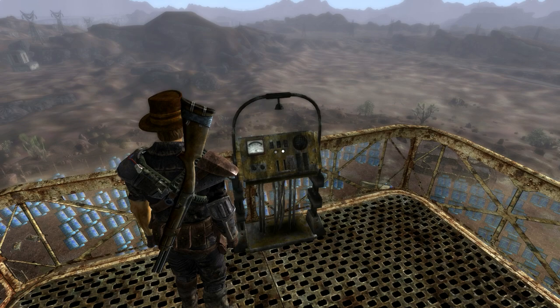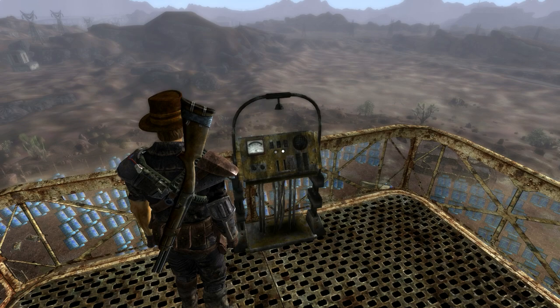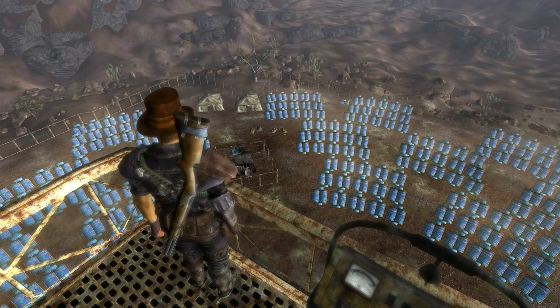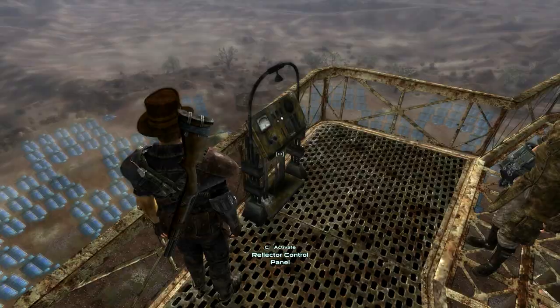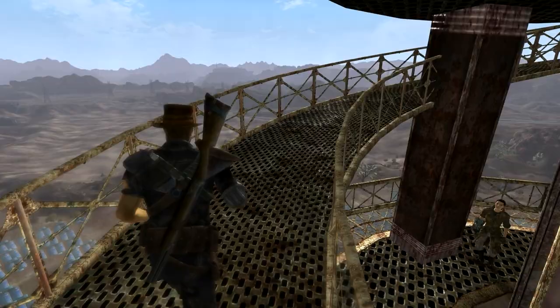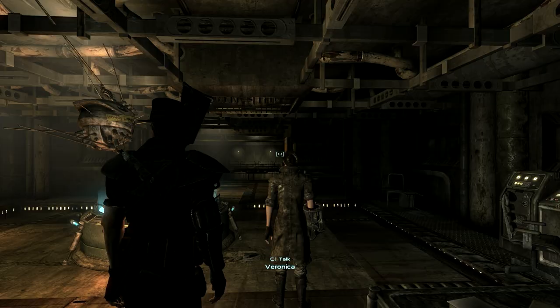And we're back. We're here at the top of Helios 1. I've activated this station and transferred the power to the Archimedes satellite - a superweapon - which I do not have a targeting device for. So somebody in the wasteland is going to be, I don't know, maybe using it as a doorstop or something. Maybe I should have found that first before switching this on.